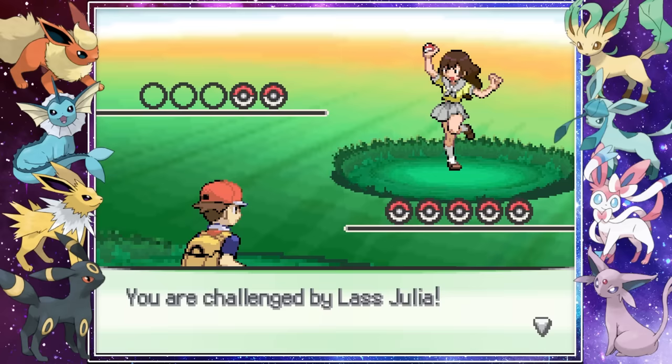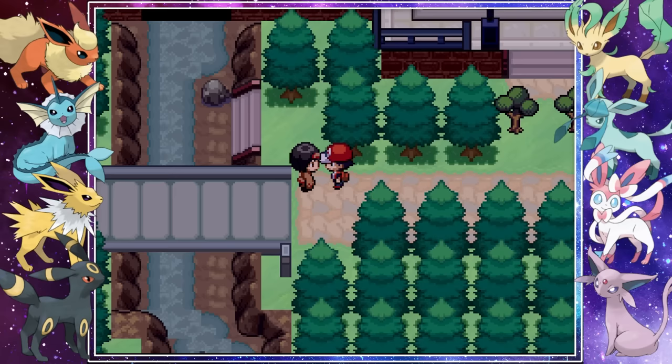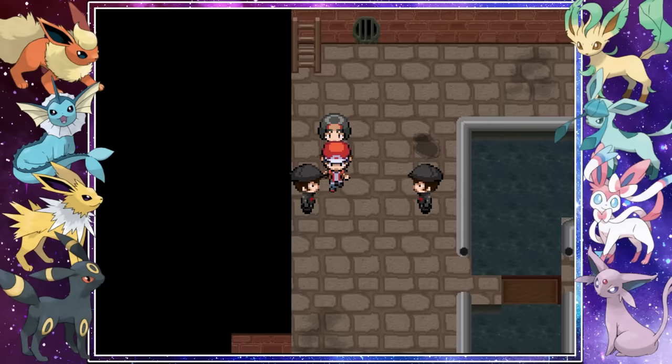On our way we ran into an amazing Octillery fusion that, for those who like anime, is likely a familiar character. Once arriving we ran into Erika, and upon hearing of Mr. Fuji's capture she ran straight to the sewers to try and stop Team Rocket. We teamed up with her, battled our way through the grunts, and eventually made it to the end where Erika was defeated by Giovanni. It was our turn to take him on.